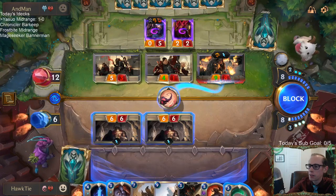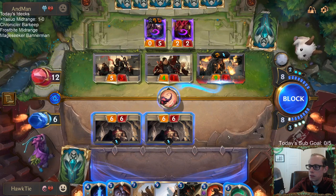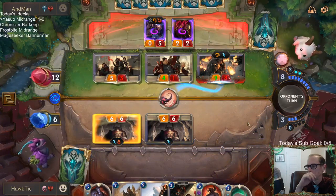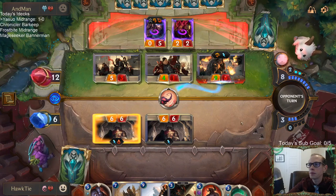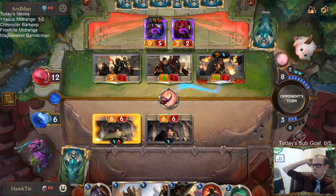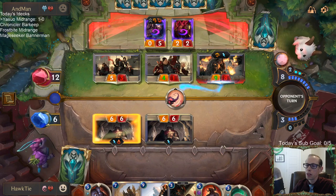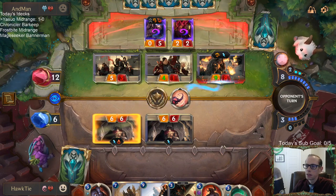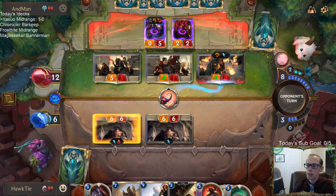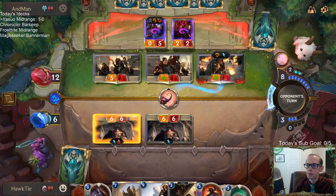I want to Lifesteal Barrier this. I still have three mana for Twin Disciplines. This Will of Ionia was a really good draw. Would have had to do this block on the Scar Mother. I don't think there's anything to counter Will of Ionia in their regions in Noxus/Freljord, so I think we're good. As far as I know we're good.